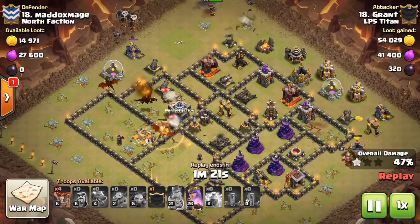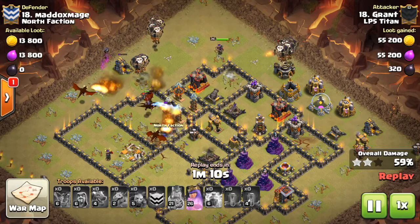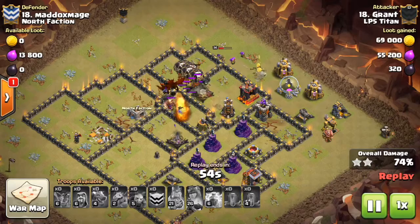I'm using the baby dragon to make sure my Archer Queen walks the direction I want her to. This is from back when we faced North Faction — be sure to check out that war recap if you haven't already. Even though I've taken out all four air defenses and have a group of balloons, there are still four wizard towers down at the bottom that are going to spell some trouble for my balloons.